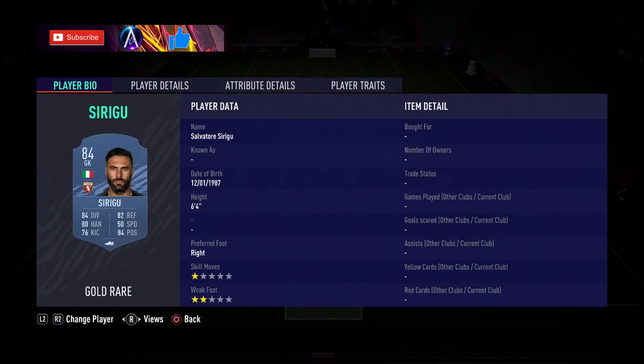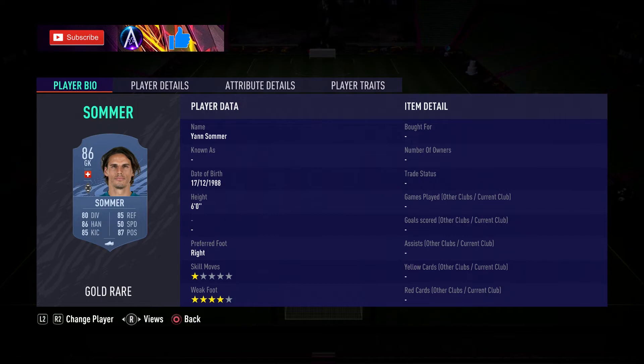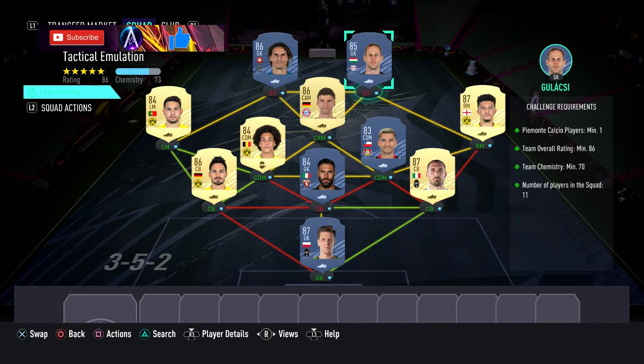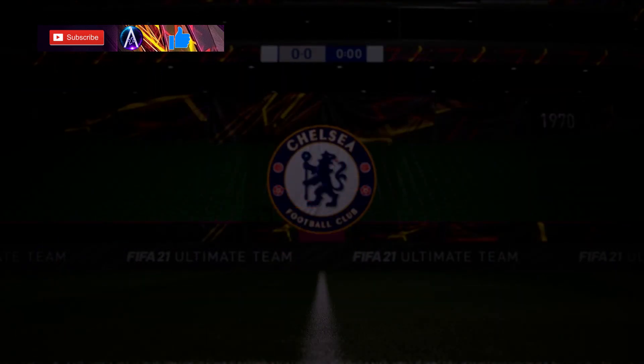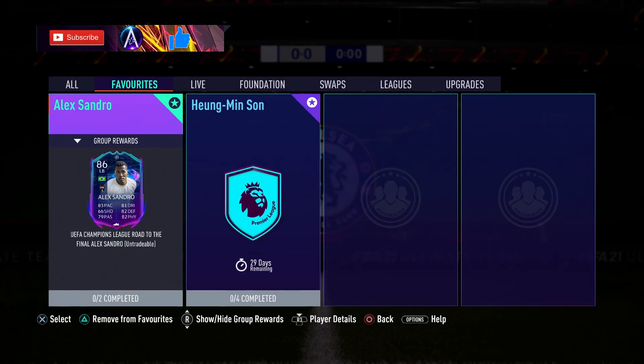The player names for the 86 squad: Szczesny, Chiellini, Sergio, Hummels, Aranguis, Witsel, Sancho, Guerrero, Mula, Gulasci, and Soma up top. These guys can be any 86-rated player as long as they're from the Bundesliga, so there are other options you can swap in for chemistry. That's your Sandro solution — he's in for a week. Let me know if you're picking this card up, smash the thumbs up if it helped, subscribe if you haven't already, and I'll see you in another solution soon!